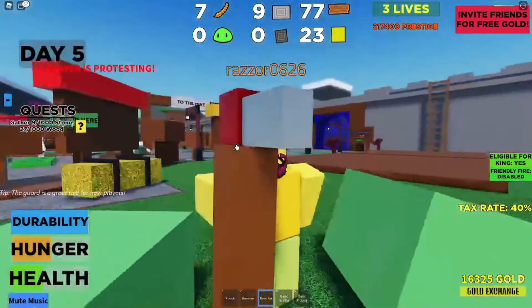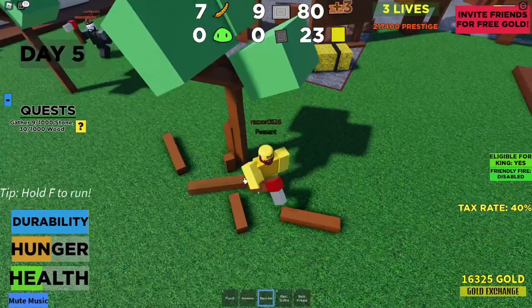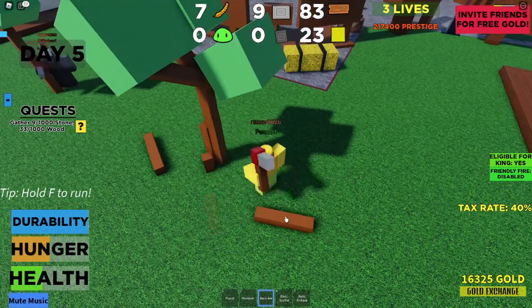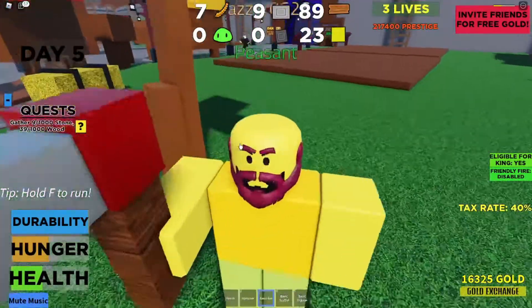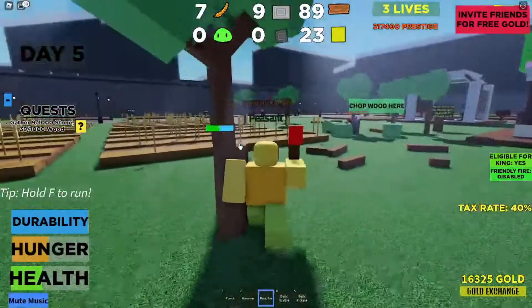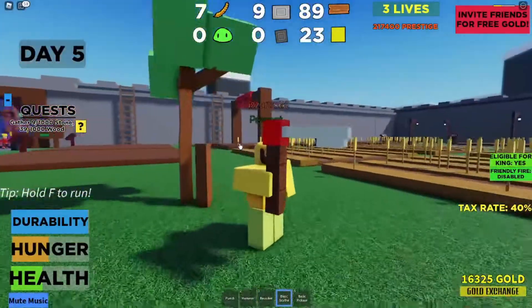It takes a while to chop a tree if you have a basic axe. But basically, all you need to do is get a couple of wood with the basic axe, and then you will unlock a basic scythe.